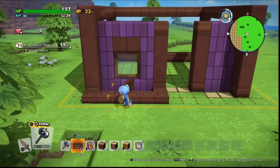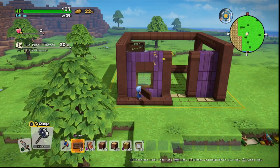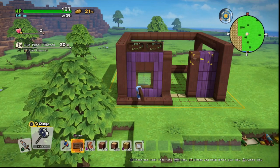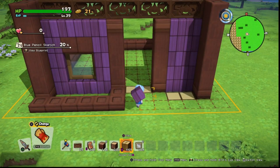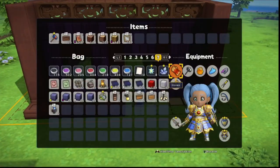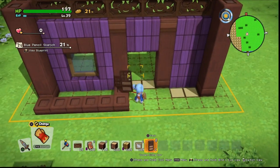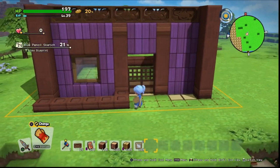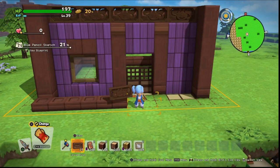Now we can go ahead and start filling in where our slime grates will be — these give a really nice effect, especially if you put lights behind them. Once we've filled that up we can go ahead and put our two layers of purple below the slime, and we're going to put in our connecting doors and above that another slime carved mural.